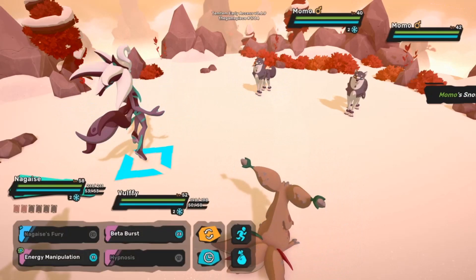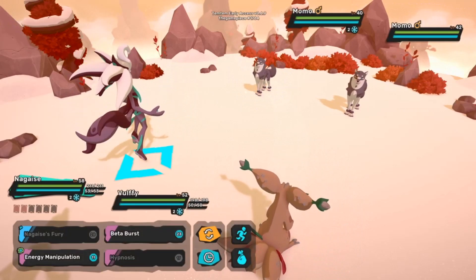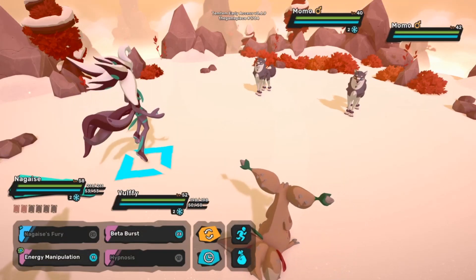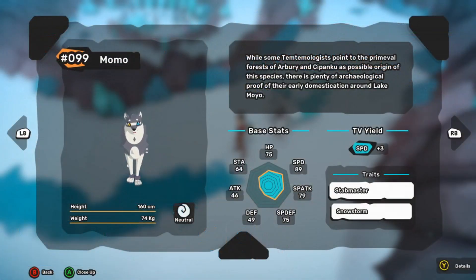Momo is a very cute wolf/dog Temtem. Its traits are very interesting as well, so let's take a look at its stats. It's pretty well rounded except for its stamina, attack, and defense. However, its special attack, special defense, and speed all make up for it — those are very strong base stats, and pretty decent HP at 75. Stamina is a little lackluster but you can invest a little extra to make up for that.